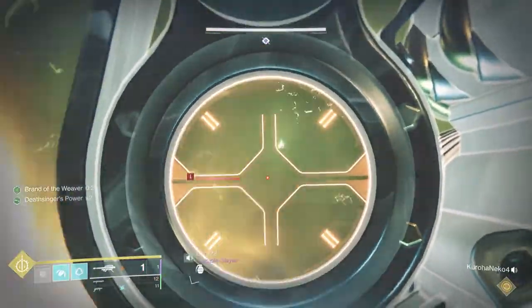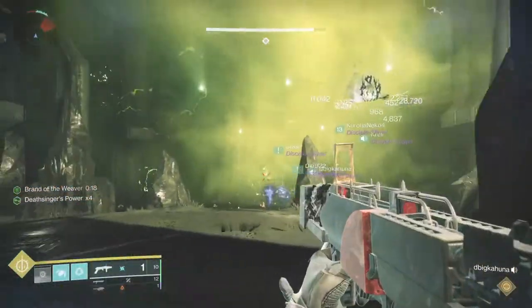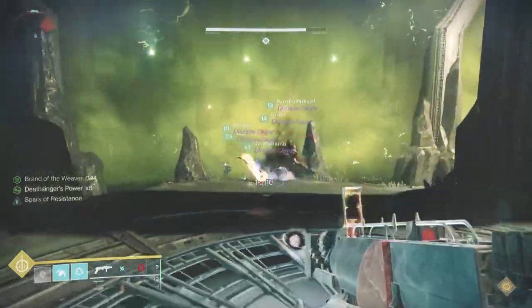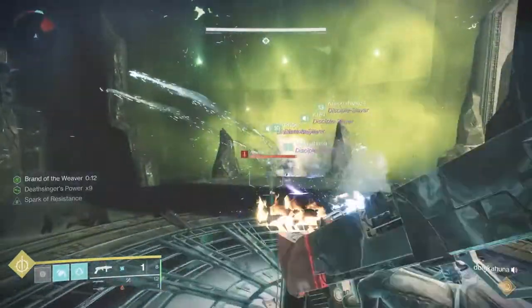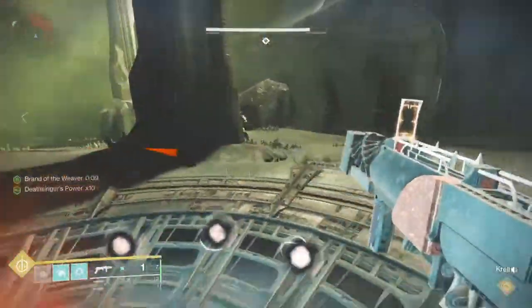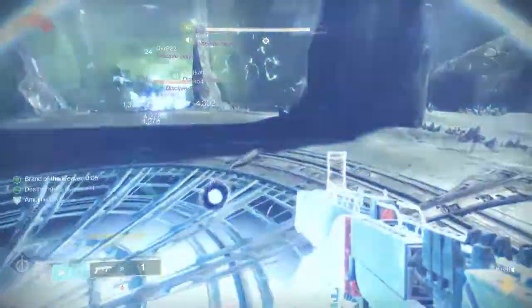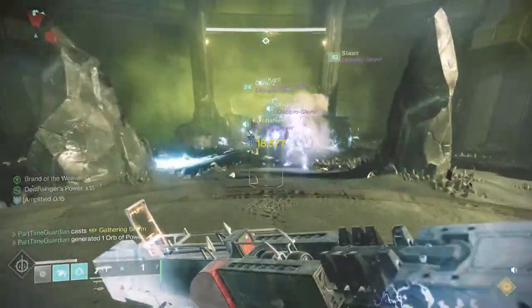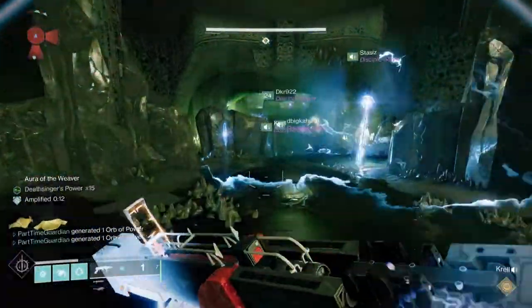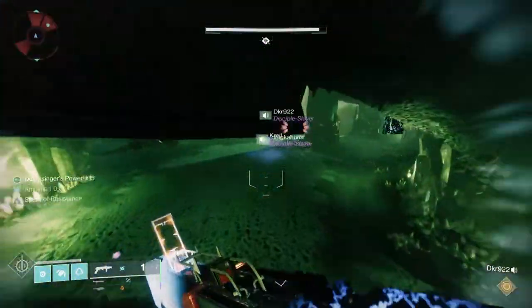As long as everyone stays alive and does their handoffs properly, that's how you finish the encounter. It's a pretty frenetic encounter — not overly complicated mechanics — but the brand stealing is a key mechanic that continues throughout the entire raid, so you'll want to get good at it. This encounter also requires everyone to play a role; you can't just sit aside — you have to learn your role and participate.